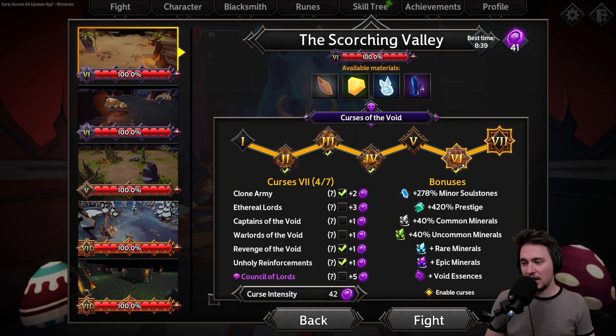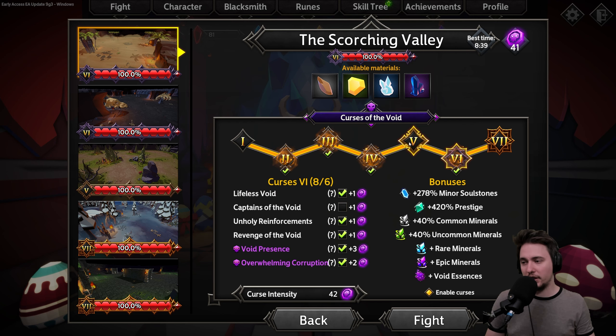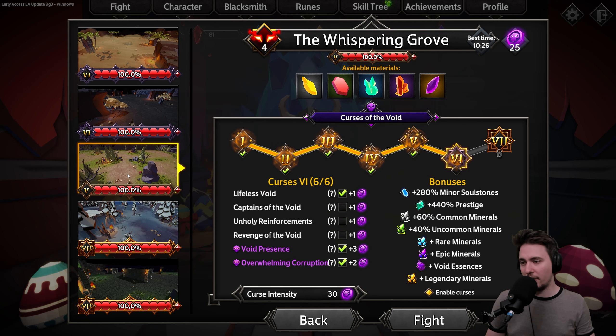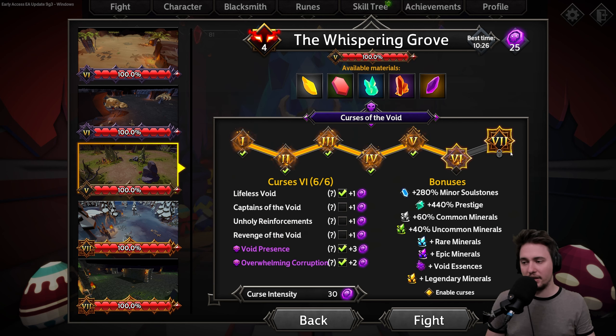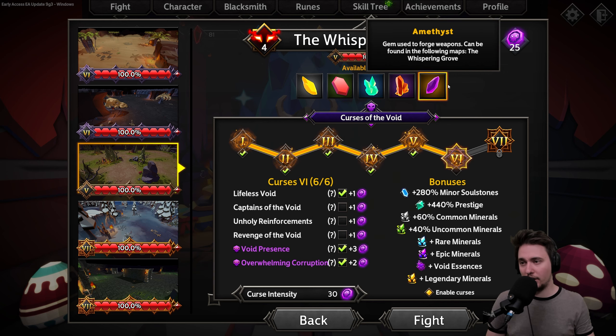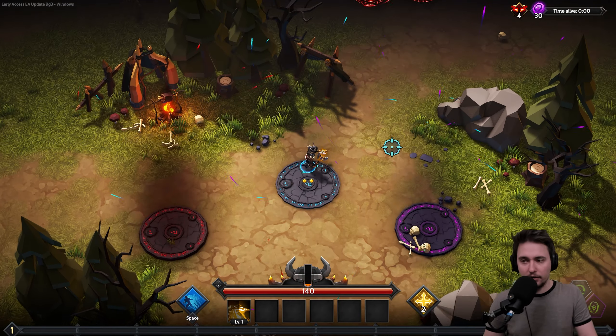We're going for a sixth level difficulty — not the highest possible. They did change how many curses you need to advance, so it's not that big of a deal. I selected our options, and those are the materials we'll be able to get. Let's jump into the game and see if we can get through this.